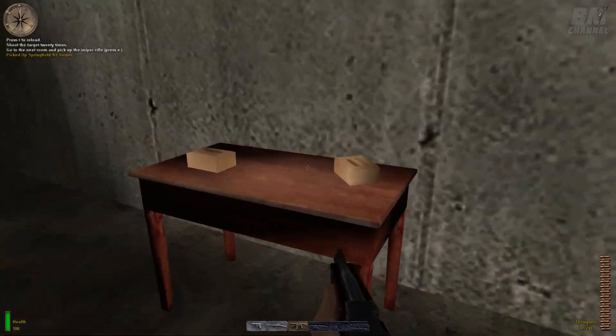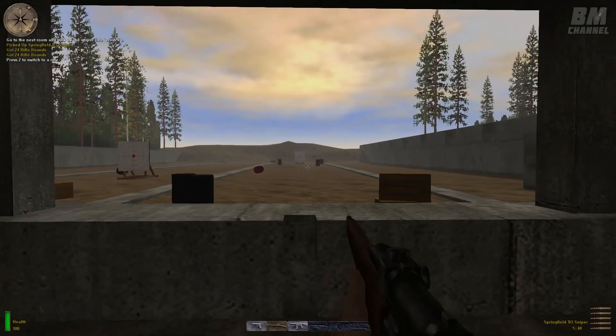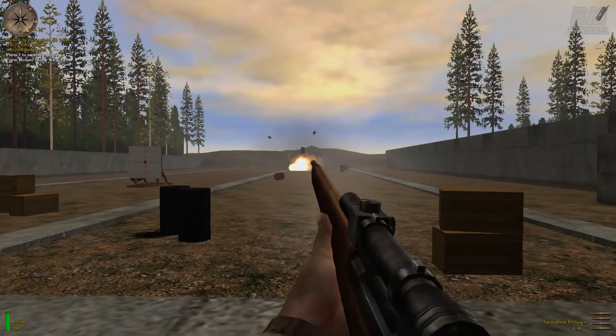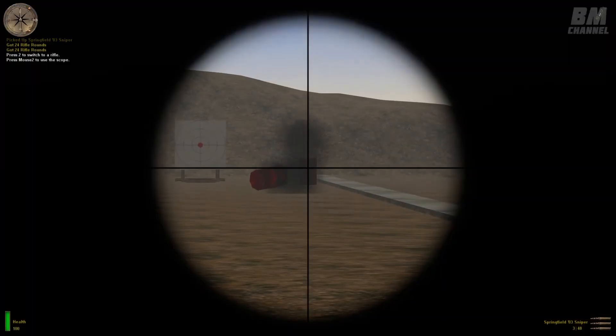Switch to the Springfield .03 sniper rifle by pressing the rifle key. Press the secondary attack key to toggle the sniper scope on and off. Aim through the scope at the far target. Hit the red dot three times.